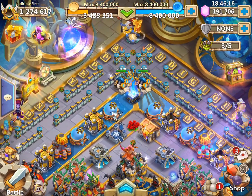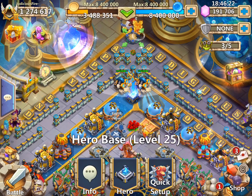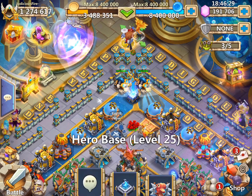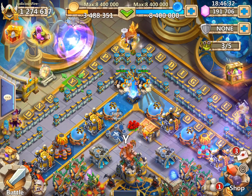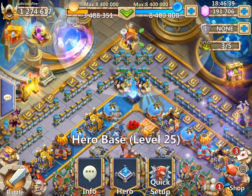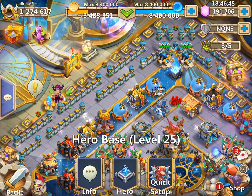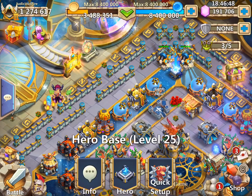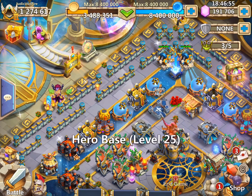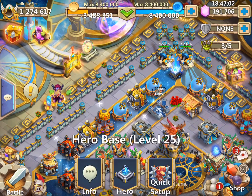You go to any hero base, click on it, and you will see a white ring appear. That white ring is the radius that the hero can move in combat. So when we're being attacked, Walla Walla is able to move as far as the edge of that white ring. We want to try to put Walla's radius in a way that it lines up or nearly matches the radius of the next hero. This way we cover the entire board.